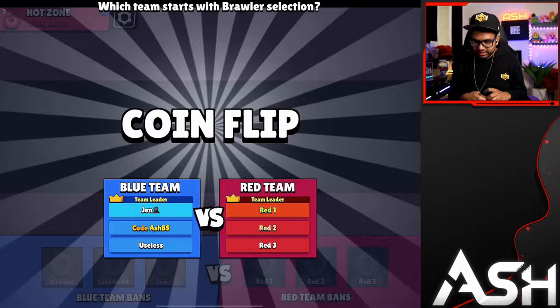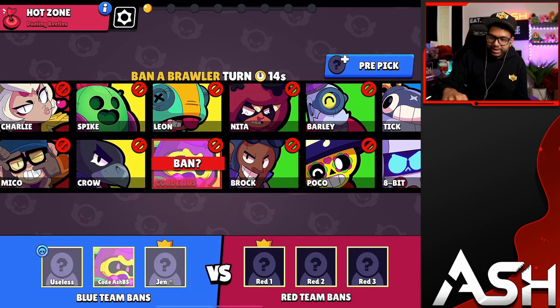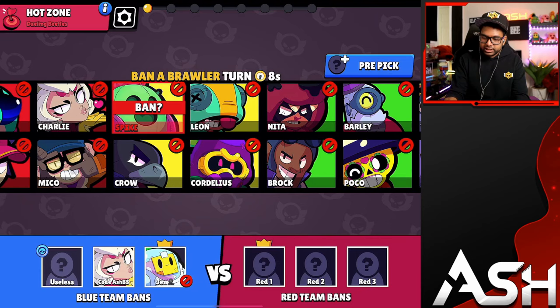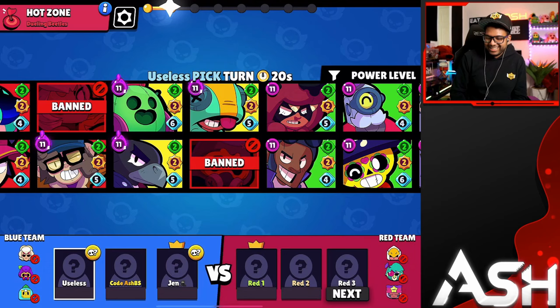We have first pick, unfortunately. Edgar as last pick is the best — that's when you want to pick him. But if you want to pick him earlier, you've gotta ban those powerful counters. Cordelius, Charlie, Leon — all of these brawlers are really strong. Spike too. We're gonna go with the Cordelius ban.